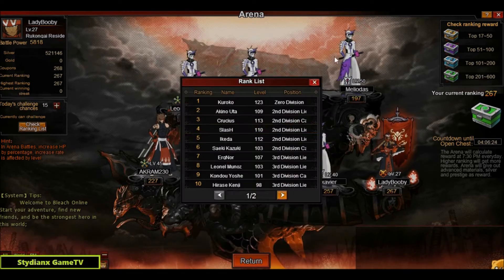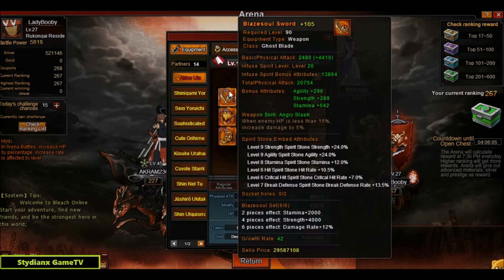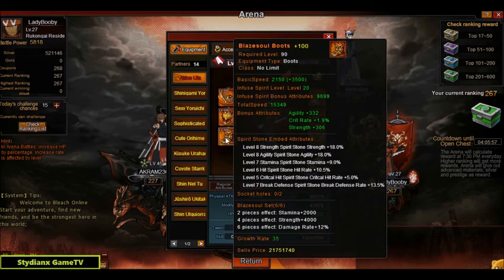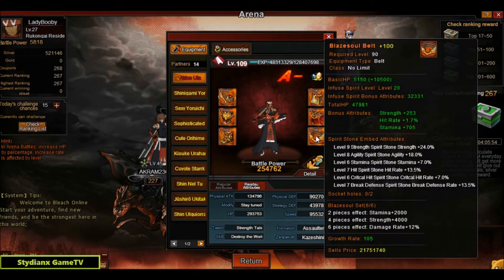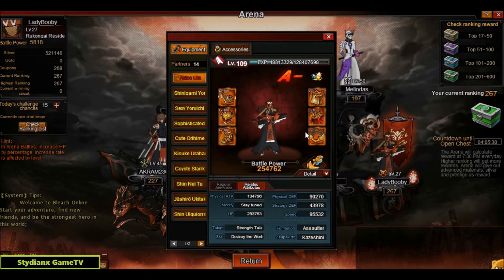Moving on to rank 2, we have Akino Uta, level 109, Second Division Lieutenant. BP is 254k and speed is 95k. He's using the Blaze Soul set from the lucky slot machine. The stones are really good — some nines and sevens mixed in.